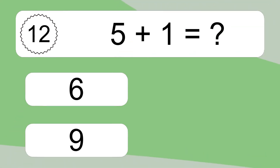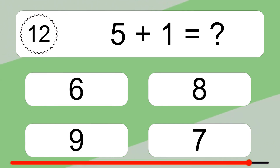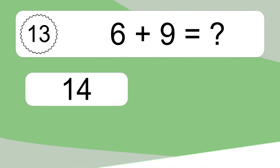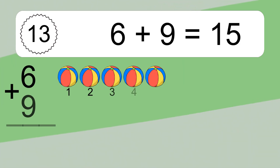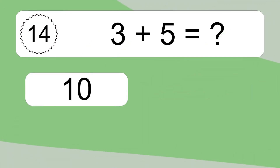Five plus one equals six. Let's count it: one, two, three, four, five, six. Six plus nine equals what? Six plus nine equals fifteen. Let's count it: one, two, three, four, five, six, seven, eight, nine, ten, eleven, twelve, thirteen, fourteen, fifteen. Three plus five equals eight.